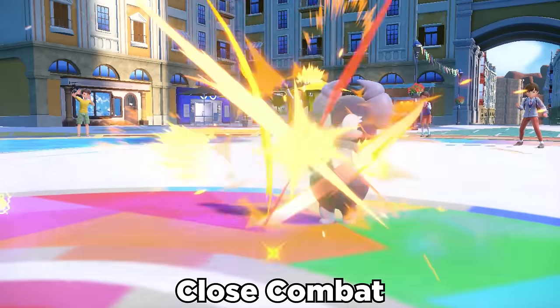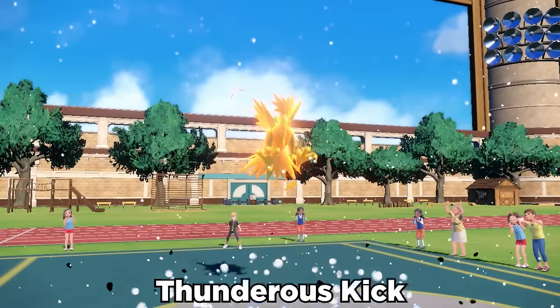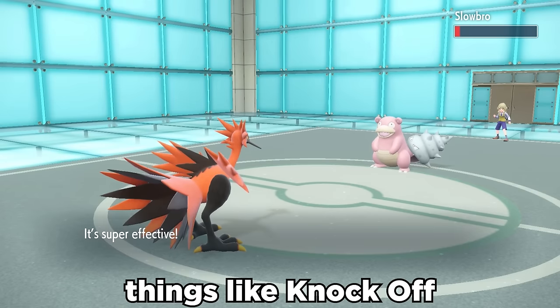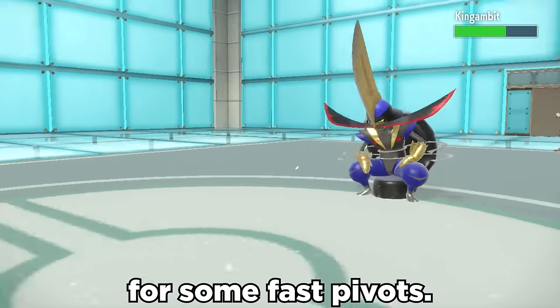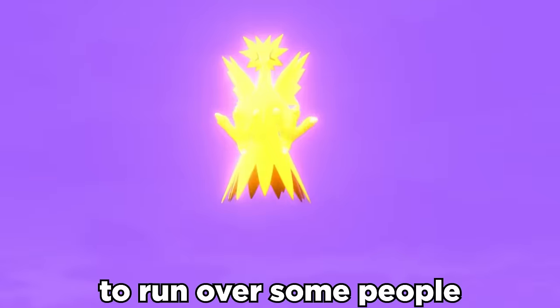Its dual-STAB options in Close Combat along with Brave Bird do great damage, or even its exclusive move Thunderous Kick, which always drops the target's defense. Paired with coverage like Knock Off or U-Turn for some fast pivots, Galarian Zapdos doesn't get the respect it deserves, and today we're going to try to run over some people.